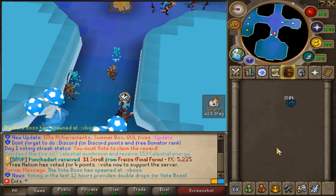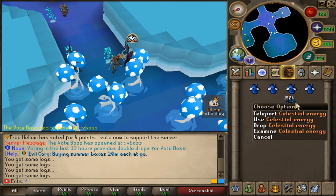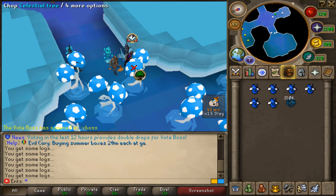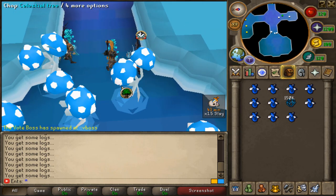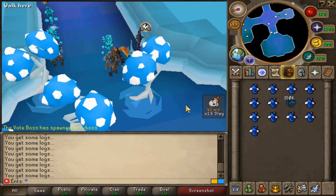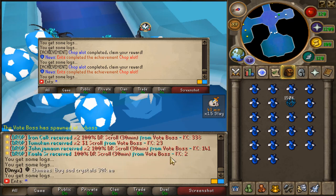We've reached another milestone - we recently hit 150k celestial energy. I know you guys are bored watching the celestial grind but it is what it is, we have to do it for our next upgrade. We still need 50k to get the celestial cape. I didn't manage to record it but I caught a screenshot - looks like we completed some achievements, that's pretty interesting.